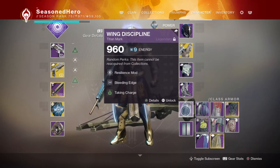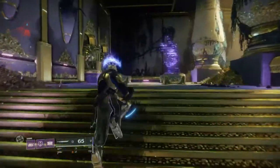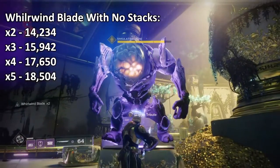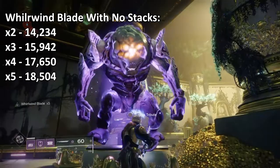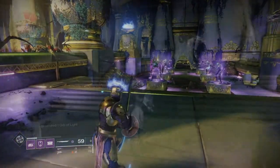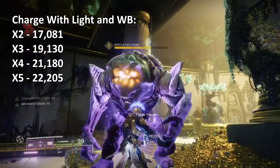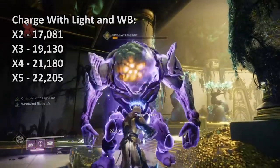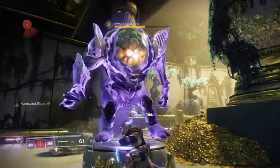Moving into testing in the Tribute Hall, I did damage testing against the ogre to see exactly how much we're packing. Damage varies a lot with and without High Energy Fire. With Whirlwind Blade and no buffs: times two — 14,234; times three — 15,942; times four — 17,650; times five — 18,504. With Charge with Light and Whirlwind Blade: times two — 17,081; times three — 19,130; times four — 21,180; times five — 22,205. There is a noticeable damage increase when buffed with High Energy Fire, though not enormous.